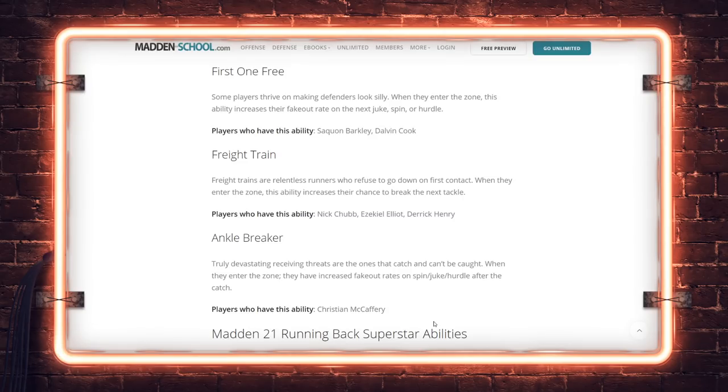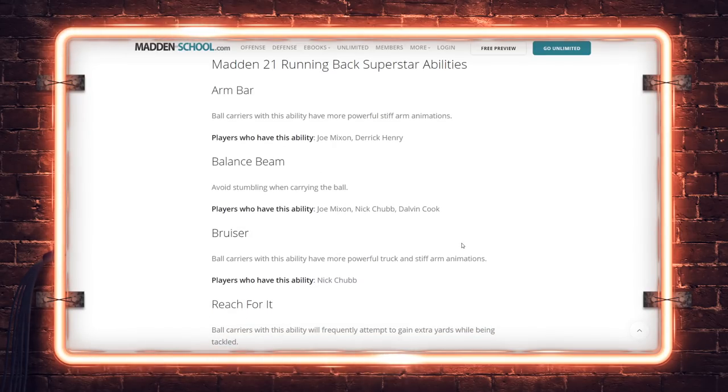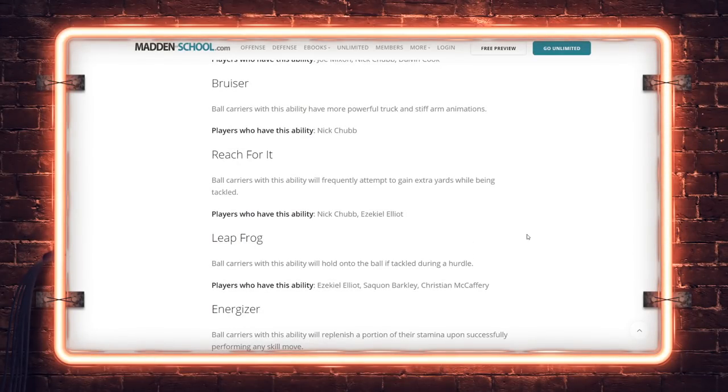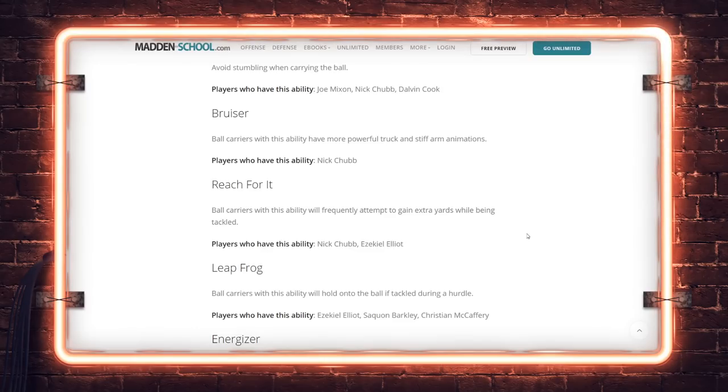Moving to the abilities — Arm Bar, same deal as before. Balance Beam is basically never stumble — Mixon, Henry, Bounce Beam with Chubb and Dalvin Cook. Those stumbling animations can be frustrating, and never stumbling is nice. Mixon and Chubb are definitely ones to look at early. Bruiser: stiff arms and trucking animations, Chubb has it. Reach For It: all carriers with this ability will attempt to gain extra yards while being tackled — Chubb and Elliott. Leapfrog is the hurdle ability.